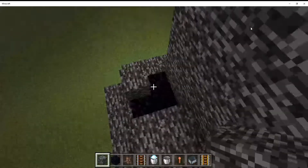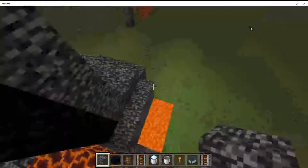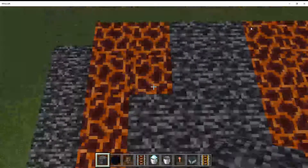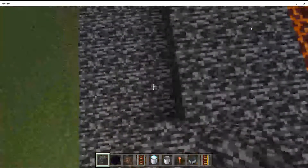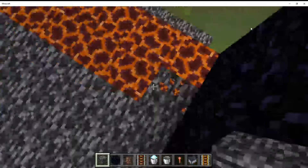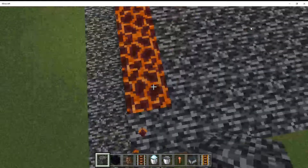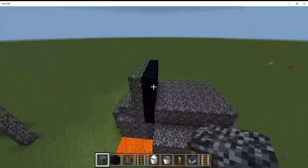There we go. And you can't build through that. Now that we've placed that side, we're going to do the same with this side. There we go — the whole thing's been encased in bedrock. I think this is a pretty good safe house.